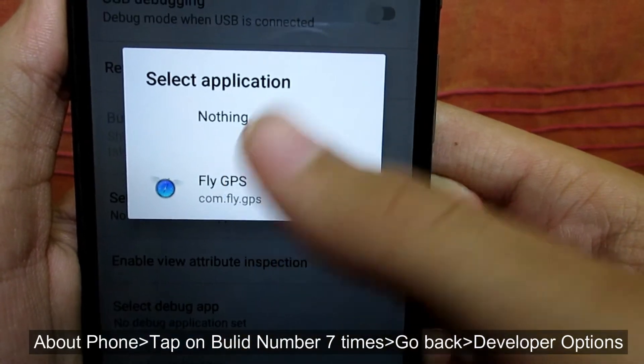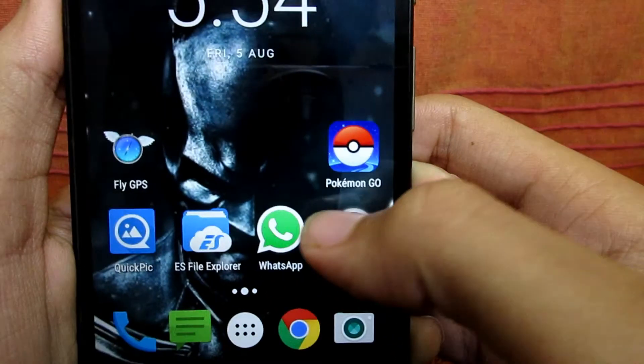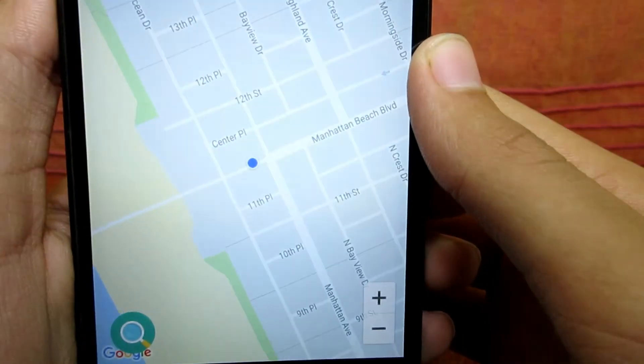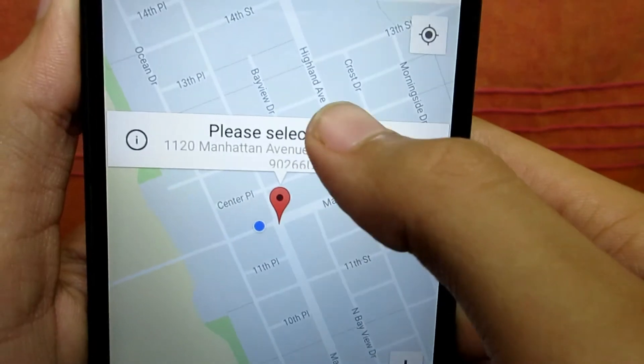In the Developer Options menu, select the Mock Location App and click on Fly GPS. Now head over to the Fly GPS app and search for a place you want to be to catch Pokemons, and click on that place.